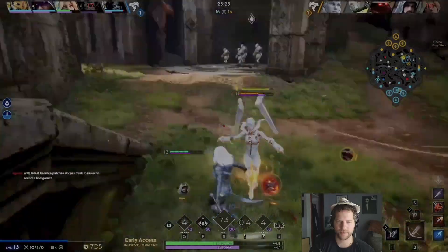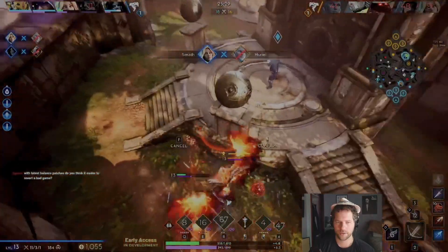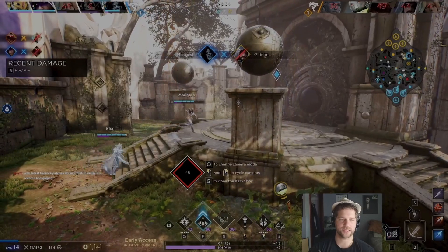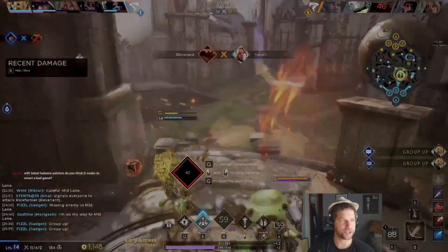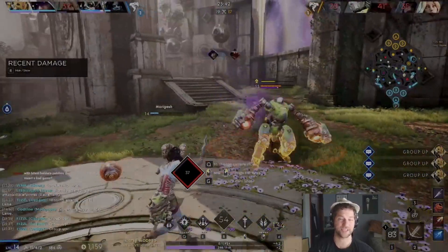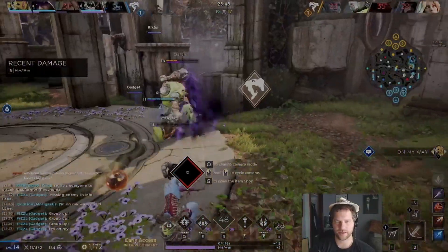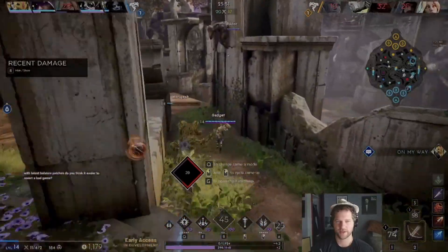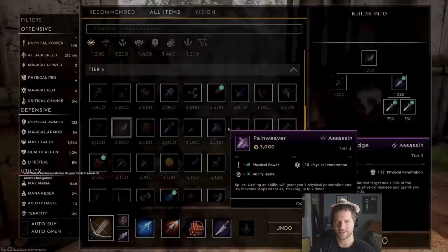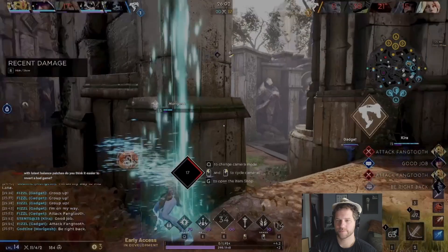We see the Mori trying to do a lot of damage and we realize that a little bit too late. What I should have done — when I E'd, I shouldn't have tried to go back in on the Rev. I should have tried to disengage. It would have helped. And then my team — I'm so proud of my team. This Mori really kicked butt. Just surviving, surviving, surviving, and allowing the Kira to get that kill. Phenomenal play by my team there.